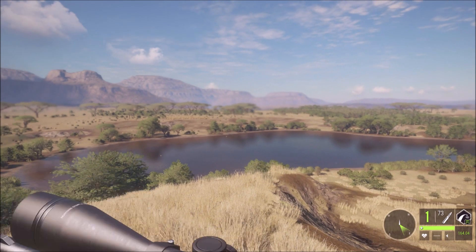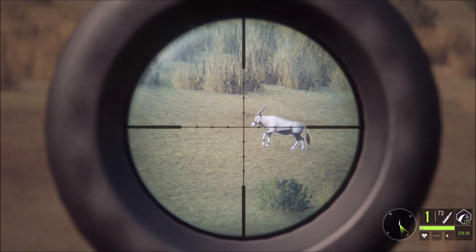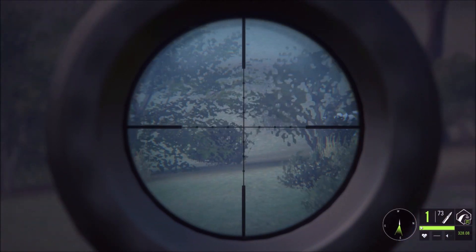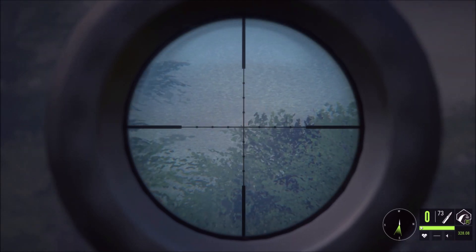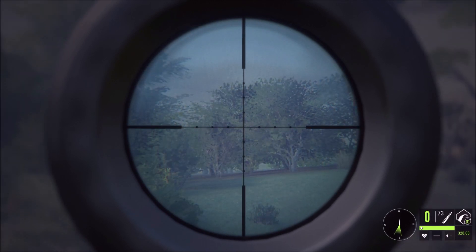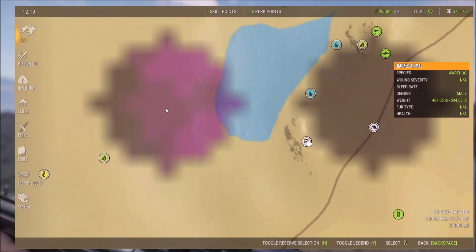We just got eyes on a Gemsbok across the river — about 250 out, zeroed for 320. He starts moving so we had to take the shot before he got too close. It looked like a decent hit. I don't see it anymore but — that answers that question — he's down right there.